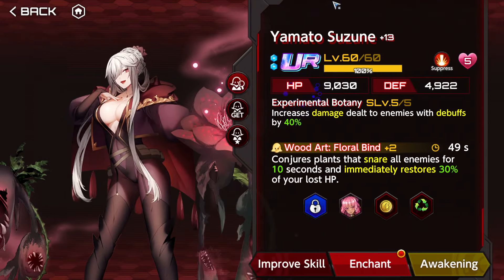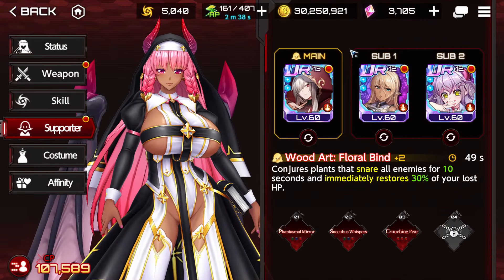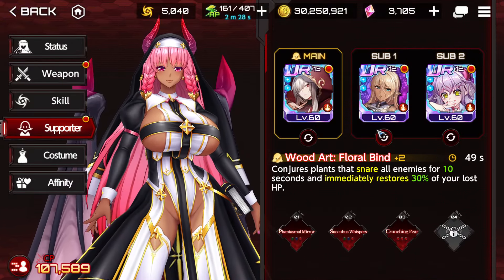For supporters, of course, we're going to use Suzune and Galilin, taking advantage of that immunity bypass we're using with the leader skill. And Shirayuki — Shirayuki just increases damage.